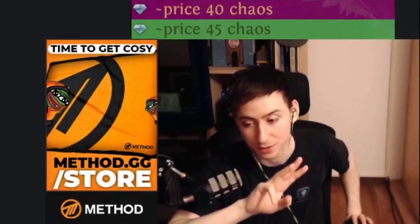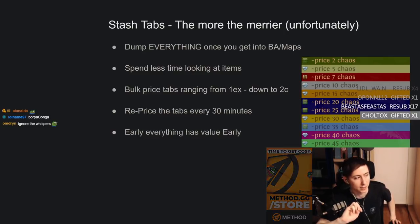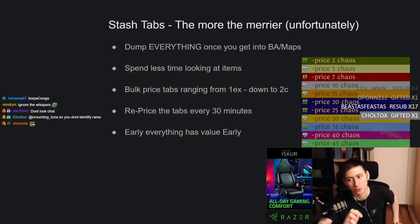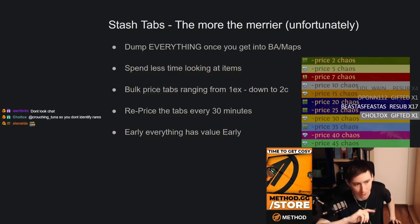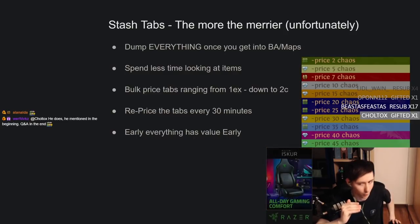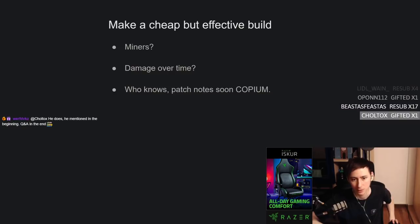The takeaway from this slide: dump everything, don't look at rares, and try to make as many sales as possible because early currency goes a long way. One other thing: try to prioritize what trades are worth leaving your map for. You're going to be spammed for 2 chaos trades constantly. If you have three or four queued up, go back to your hideout. If it's just one, finish your map, ask the guy to wait, and do it after. ID your rares, dump them in tabs, have them priced from 1 exalt down to 2 chaos, and sell them over time.